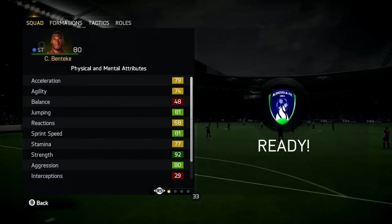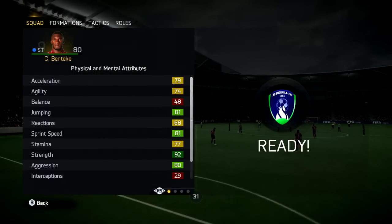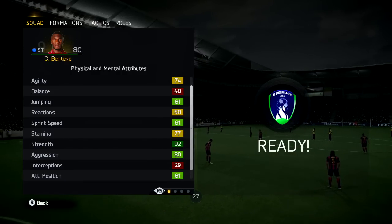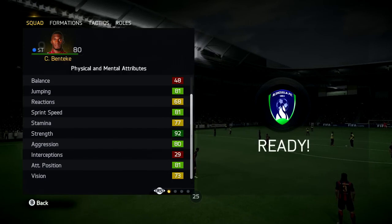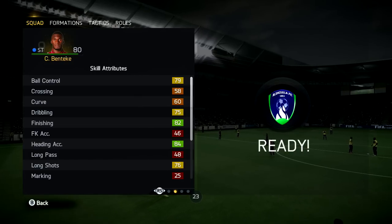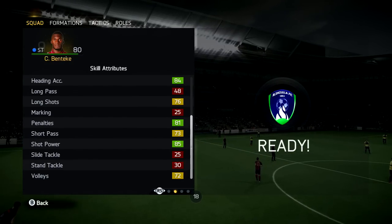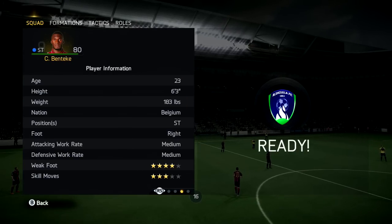Looking at Benteke's in-game stats, he's got 79 acceleration, 81 jumping, 81 sprint speed, 92 strength, and 80 aggression with 81 attack positioning. He's also got 82 finishing, 84 heading accuracy, 76 long shot, 81 penalties, 85 shot power, and 72 volleys as well.